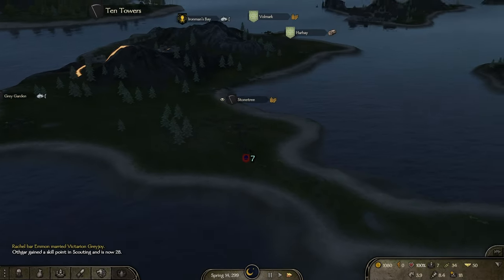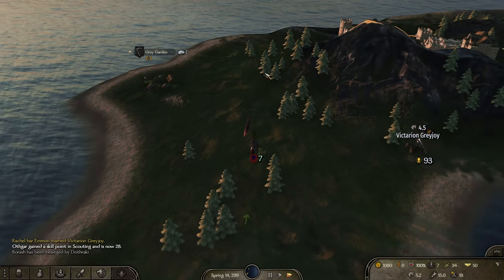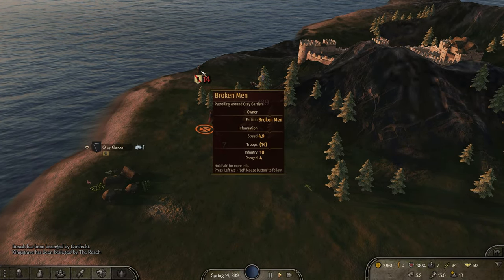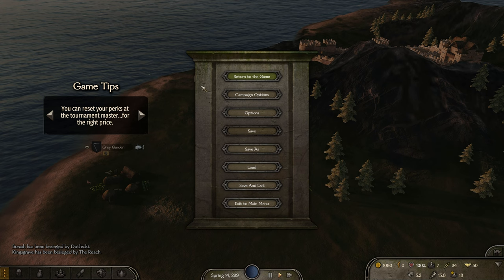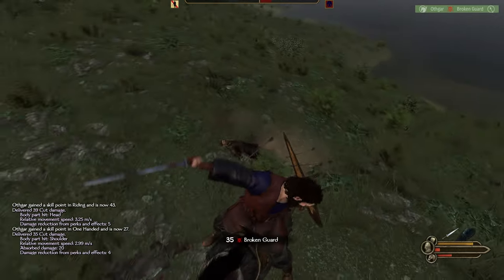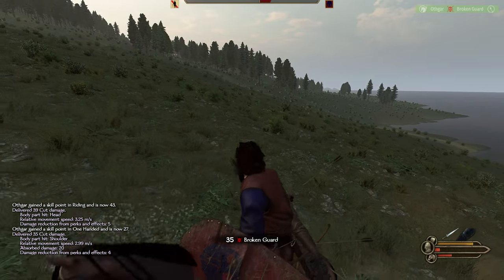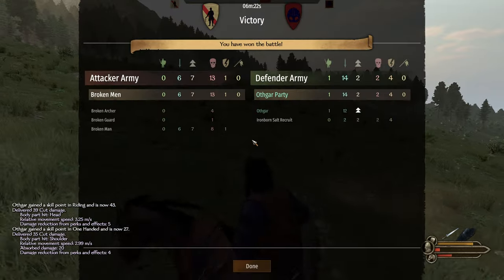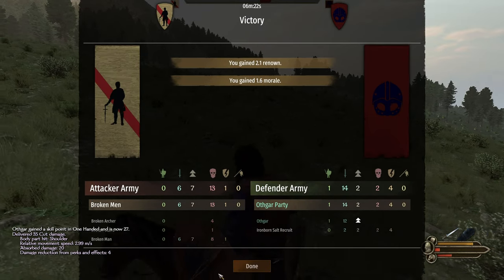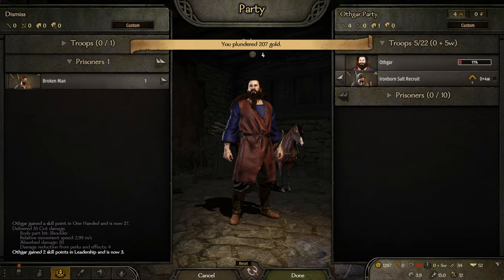Let's go to Ten Towers. Maybe I should actually be able to fight these guys — there's 14 of them. It's safe, we'll actually attack them. If we don't try, we will never know. Oh my god, we won! That was absolutely terrifying. They've killed two of my men and wounded four, so they are still around.